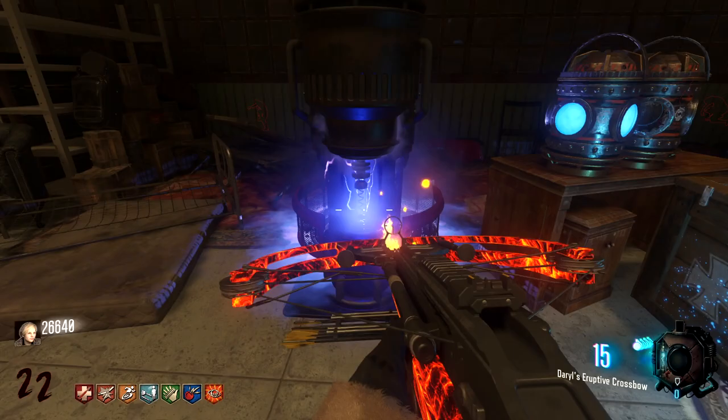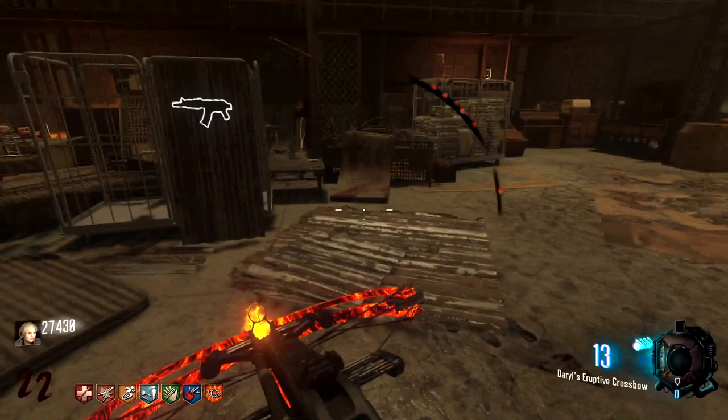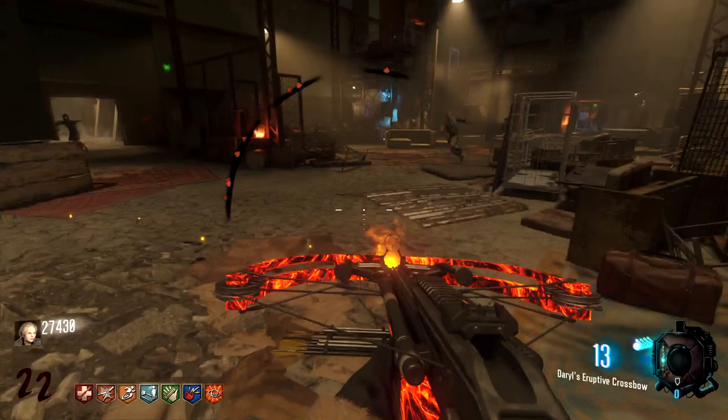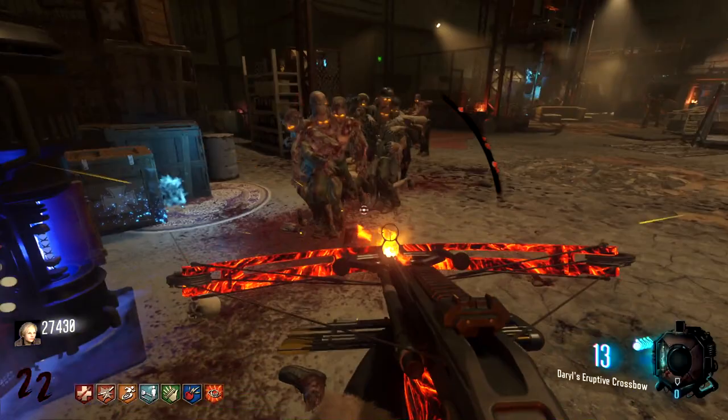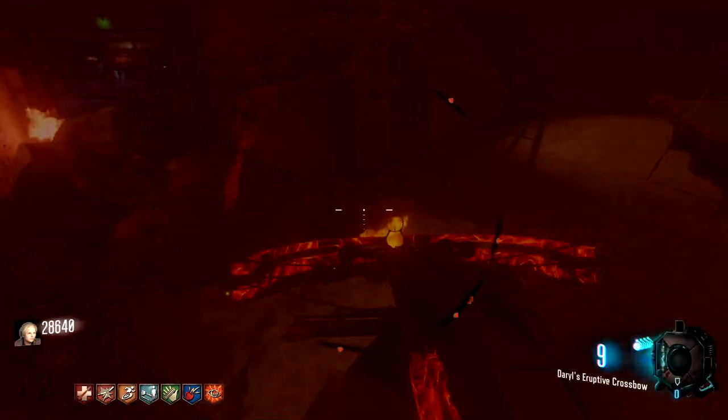Let's fill this one up first. Let's fire a shot — that did about a quarter of it. Nice. This Easter egg isn't too difficult — I only looked up like a third of these steps. A lot of them I just sort of found the bodies and the parts lying around. It's definitely accessible to newer players, which is nice. I'd highly recommend giving this map a try. That looks like almost done, if not completely done. Yep, that is done. Last one we have to fill up.